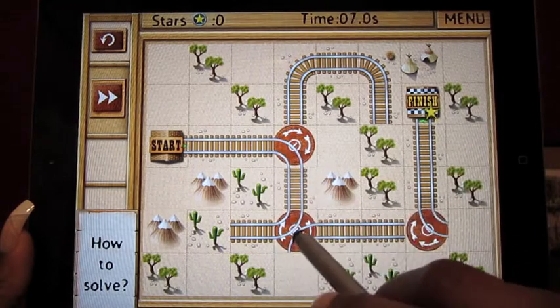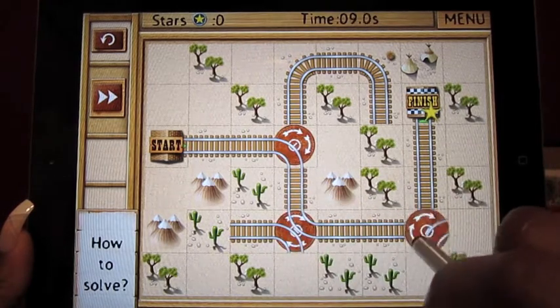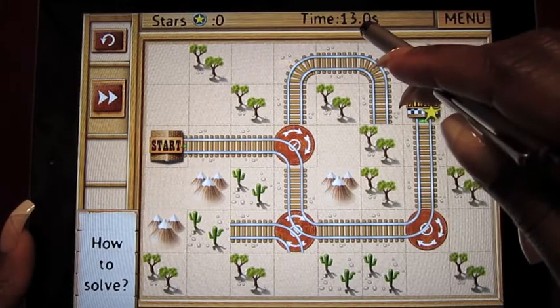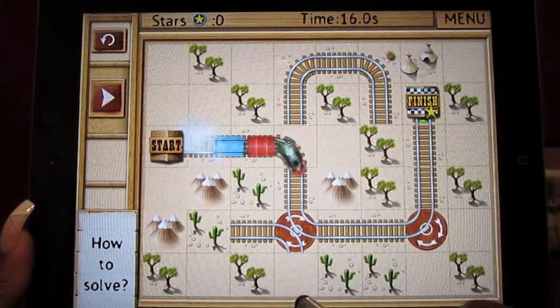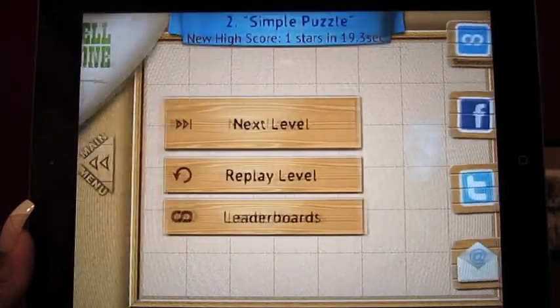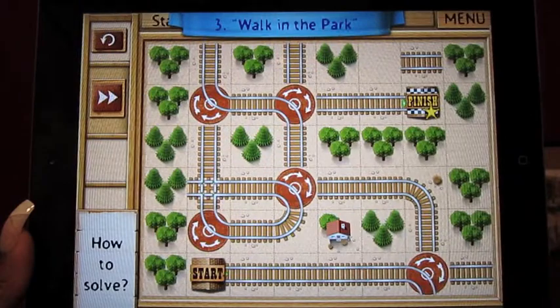You want to assemble the track as quickly as possible because your timer immediately starts going and you want to finish as fast as possible. As you can see, I've created the track and now I can move on to the next level, which gets a little more complicated.